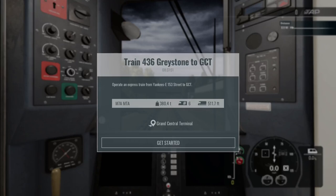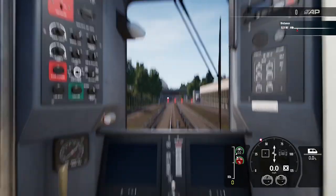Hello guys, and in today's YouTube video we are going to be playing Train Simulator World 4. We are going to be operating the Harlem line from Yankee Stadium 153rd Street to Grand Central Terminal, so let's get into it.